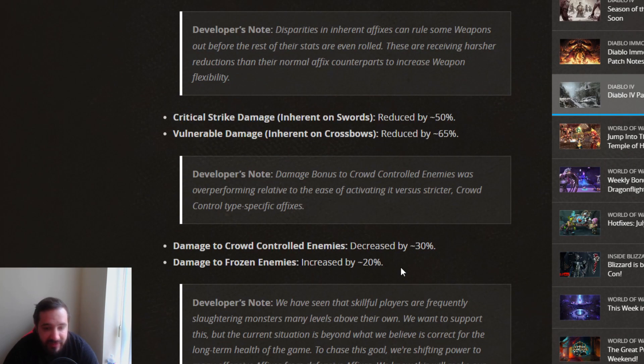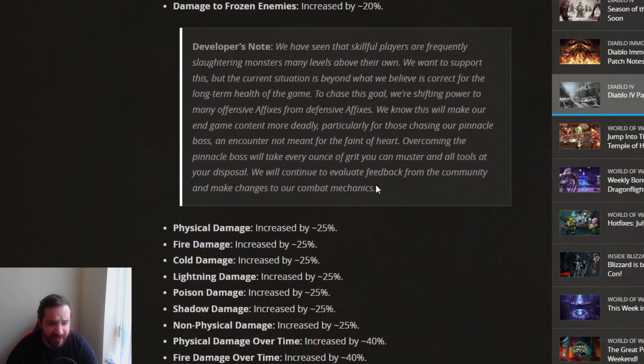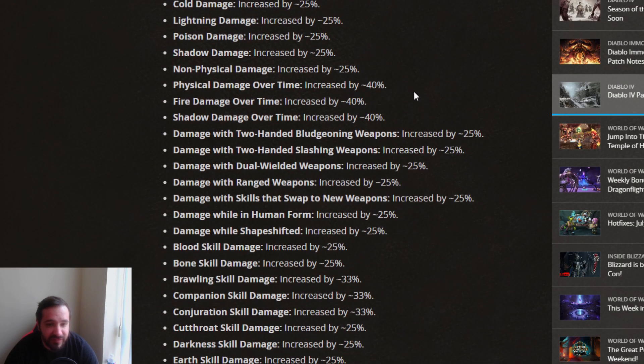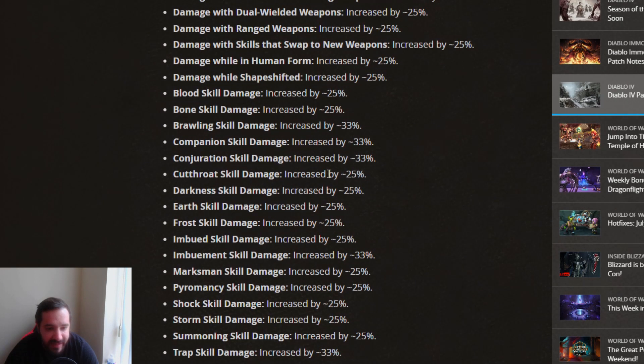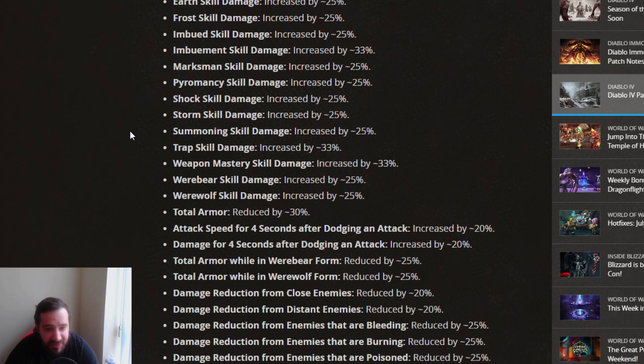Damage to crowd-controlled enemies decreased by 30%. Damage to frozen enemies increased by 20%, so now you fully have to freeze enemies to do significant amounts of damage. They also buffed a bunch of other damage types: physical damage increased by 25%, and the same goes for fire, cold, lightning, poison, and shadow. Physical damage over time increased by 40%, same with fire and shadow. Essentially every single type of damage that isn't critical or vulnerable has been increased, as their way of making those less mandatory.